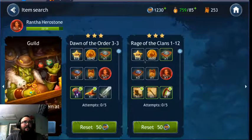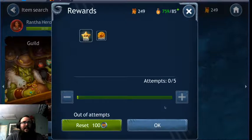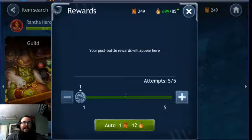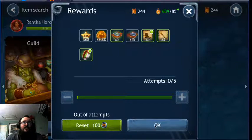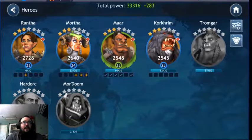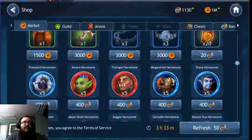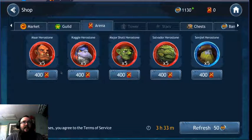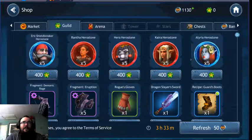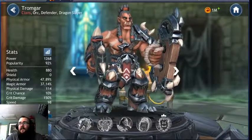Rantha is in the guild shop. She's in two easy-to-get-to locations: Dawn of the Order 3-3 and Ridge of the Clans 1-12 — really accessible right off the start. Romgar you farm later on; he also shows up in the market. Marr shows up in the arena. Rantha shows up in the guild. Easy to farm, great beginner team, needed for this event. Highly recommend you farm your orcs.